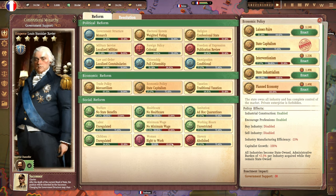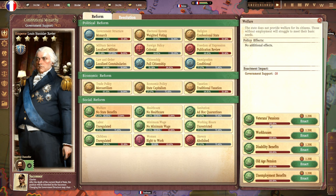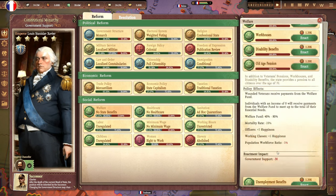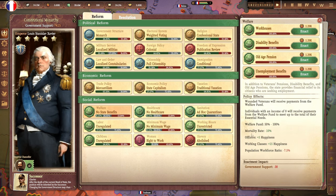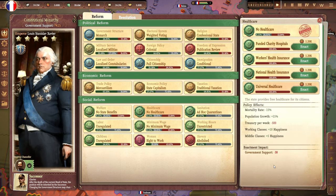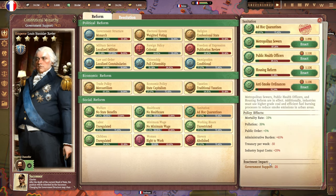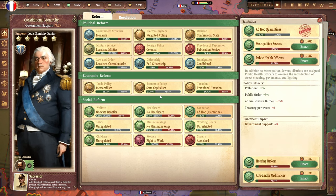Finally, there are the policies covering most of the major social reforms that happened during this period. As with most of the policies across the board, there's some abstraction — not every country did things in exactly the same way or called it exactly the same thing, so we've tried to capture the essence of what certain reforms were designed to achieve. It's also worth noting that occasionally we've got reforms that didn't happen until after the period the game covers — the idea being that they were still things that reformers at the time had their eye on, so maybe they could have happened if conditions had been right. And the policies are designed to be moddable, so if there's a policy or reform you want to add to the game, you can.